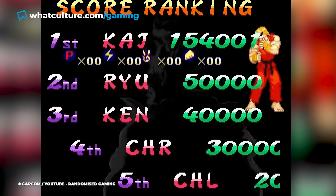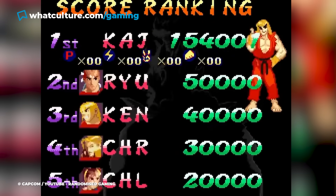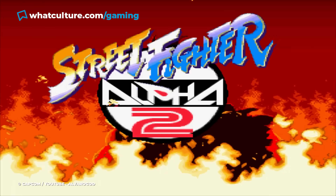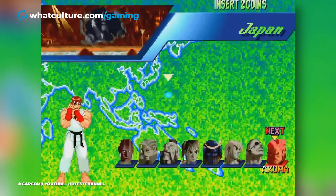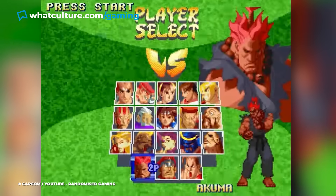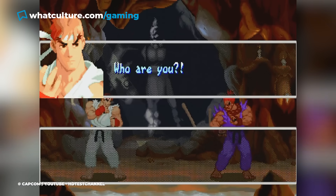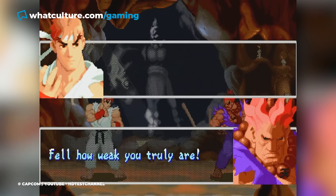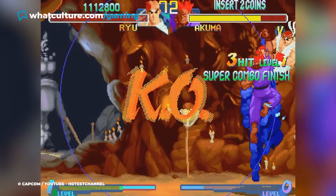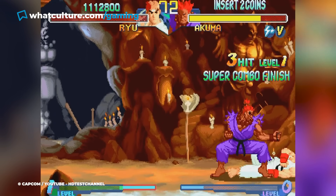Then set a new high score and enter your initials as KAJ, then go back to the title screen and hold down L, X, Y and Start on a second controller, while the first controller selects VS mode. After this, either player needs to pick regular Okuma from the player screen and hold down Start, at which point he'll turn into the hilariously overpowered Shin Okuma — and you'll quickly understand why he's not a legit member of the playable roster.